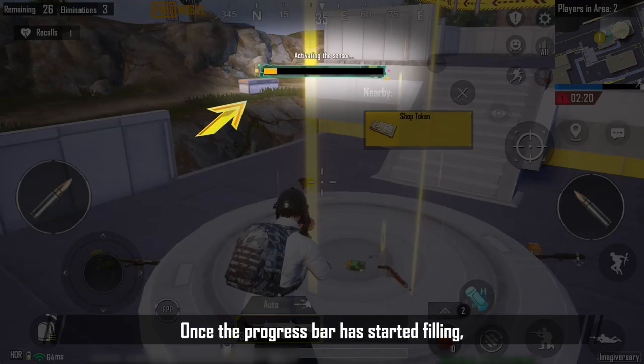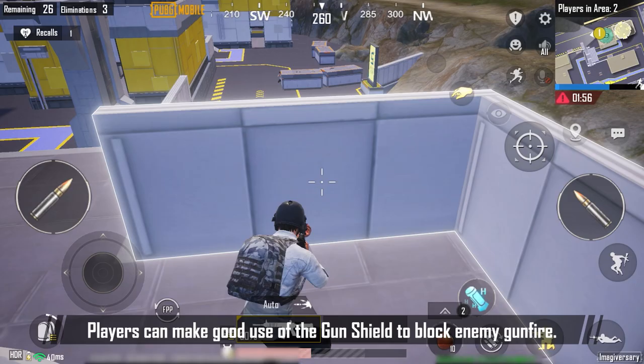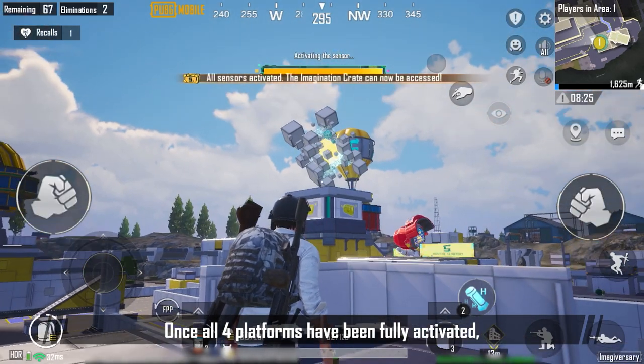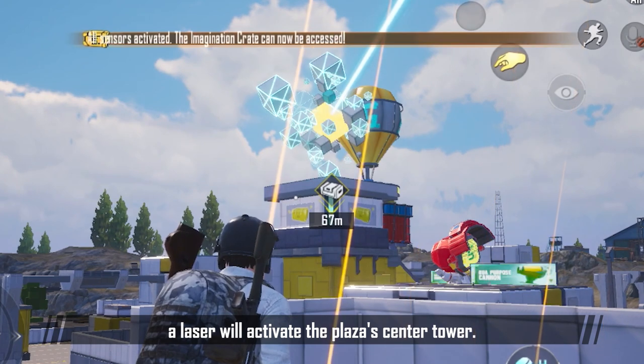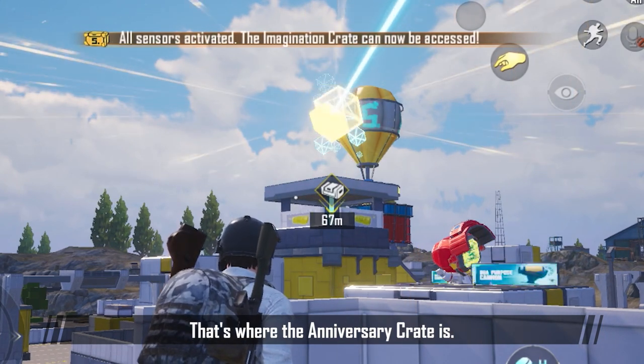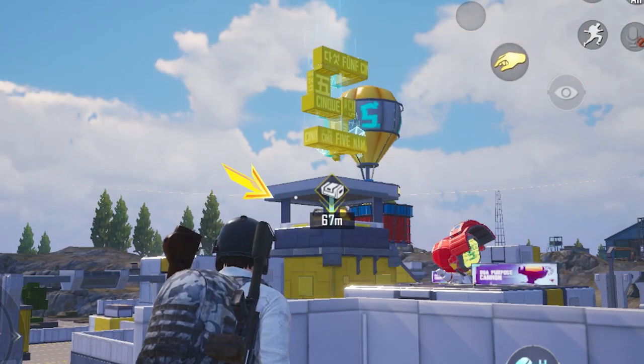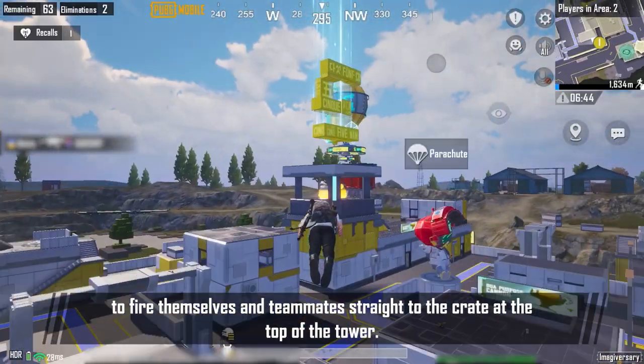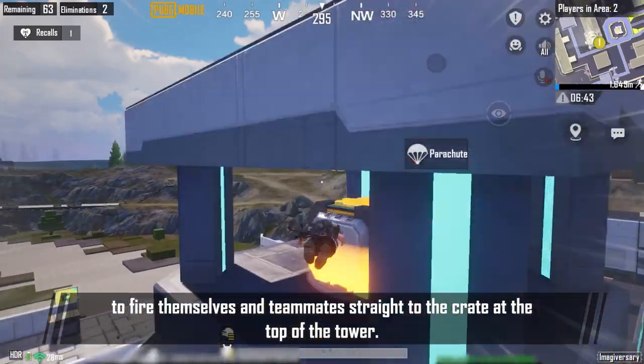Once the progress bar has started filling, players can make good use of the gun shield to block enemy gunfire. Once all four platforms have been fully activated, a laser will activate the plaza's center tower — that's where the anniversary crate is. Players can use the dual-purpose cannon to fire themselves and teammates straight to the crate at the top of the tower.